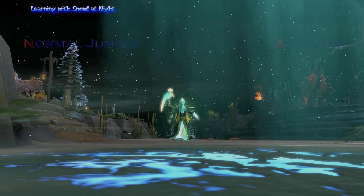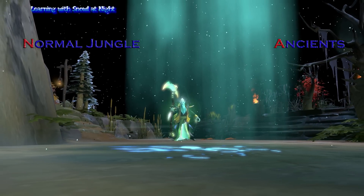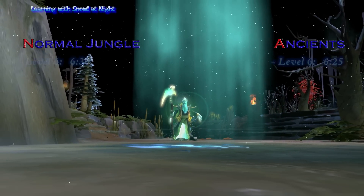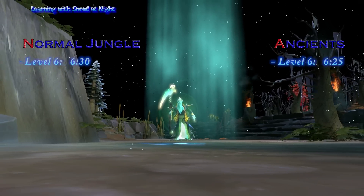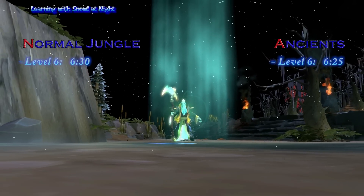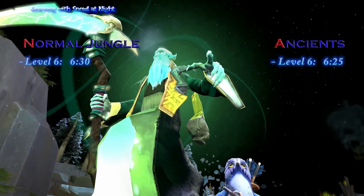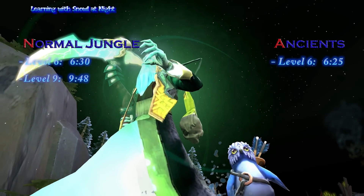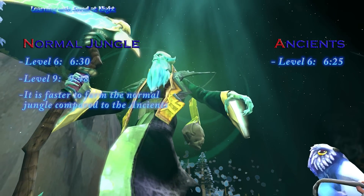Let's compare the dire jungle with the dire ancients. No matter if you farm the ancients or use my high ground technique to farm the normal dire jungle, you will hit level 6 at around 6 minutes. But that's an unfair comparison because when I hit level 6 in the normal jungle I also have a huge hard camp stack worth 1 or 2 levels of EXP. So in the normal jungle you can get level 9 at 9 minutes, and you can get nowhere near that by doing ancients. It is a lot faster to farm the normal jungle.